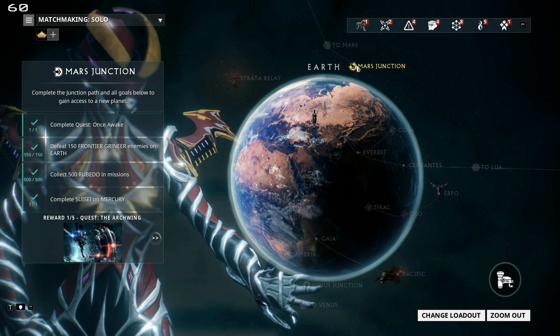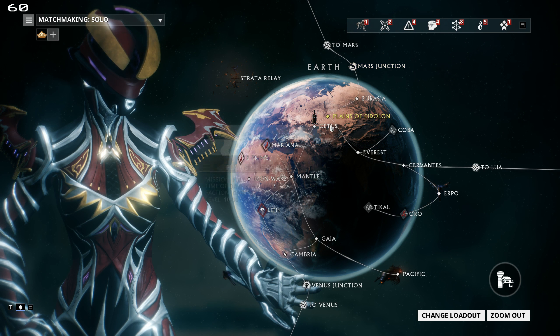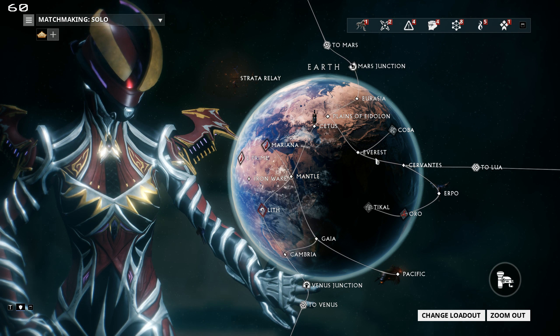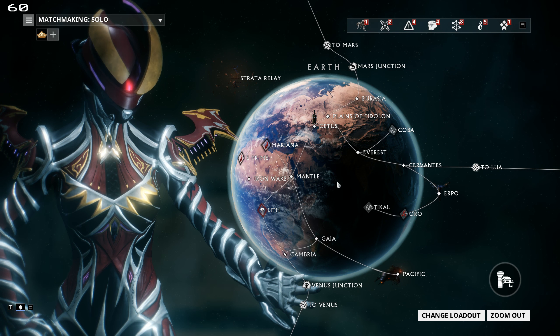Some of the junctions award quests, so you will need to activate them to unlock the quest lines. Basically, each time you go to a planet, you'll want to check where the junctions are and what their requirements are, so you can work towards those conditions to get to the next planet.